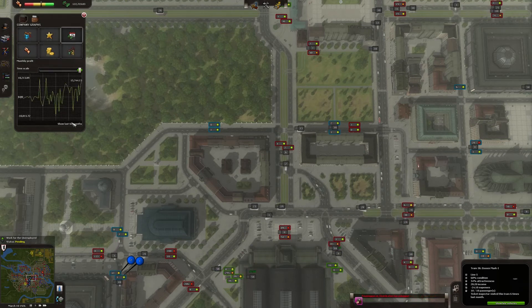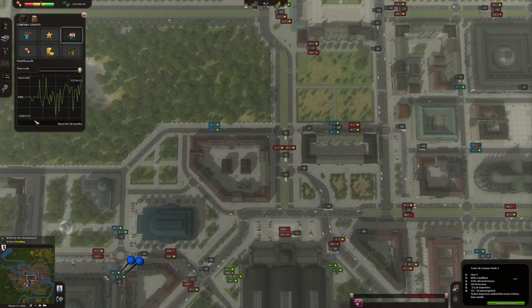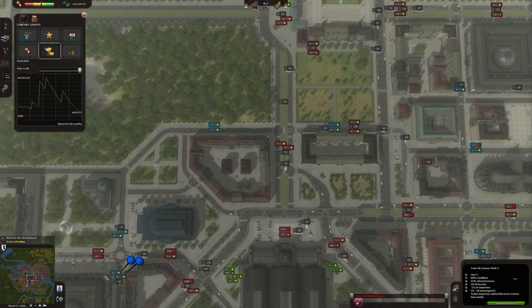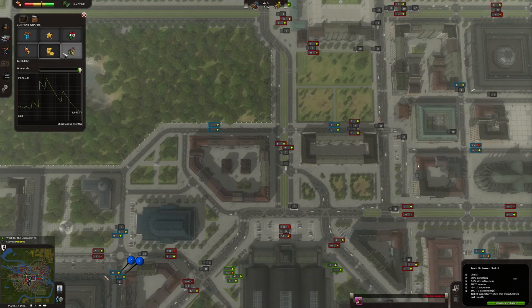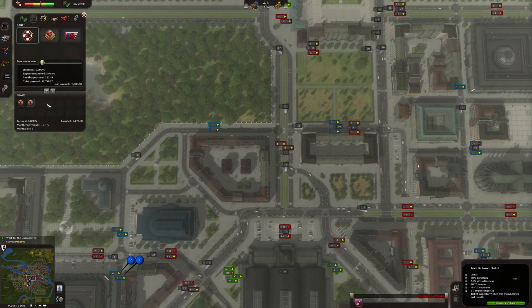Then we have monthly profits for the last 60 months. This is how much we earned — oh, this is up and down. That's minus — wow, minus 18,000. This is popularity of the company. This is the total debt — we didn't repay everything, okay. And company value — 444,000. That's a good company. What's with these loans? We have a couple of loans left; I will leave them to expire on their own.